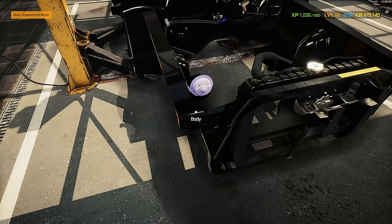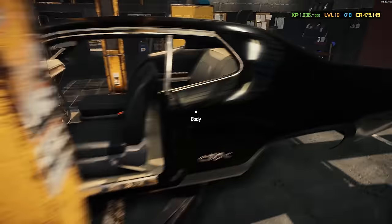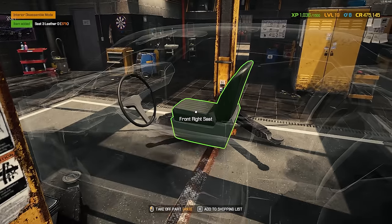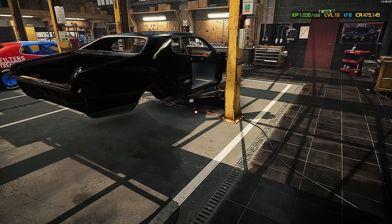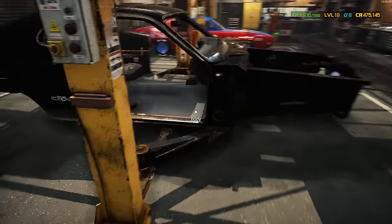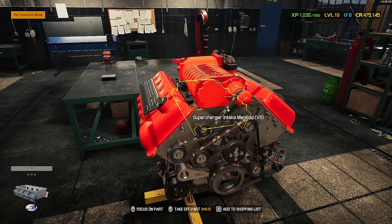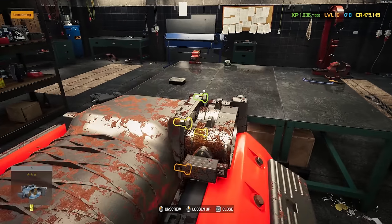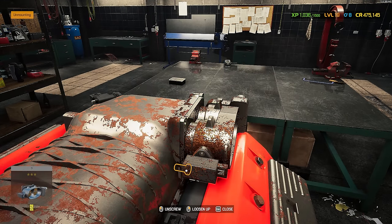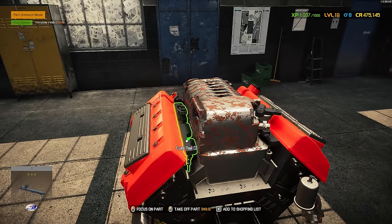We can get this rear shock absorber out and then the axle is out — that's pretty much everything with the body. Hey, there's proof of the Roadrunner horn — meep meep! Actually, I want to pull the interior out too: just a couple of seats and a steering wheel. Even stripped down to the bones it looks a lot better. Now onto the engine — this is a modular V8. I haven't done one of these in quite a while; there's a lot more to them than the old carbureted overhead-valve type engine.